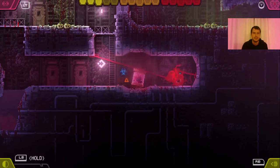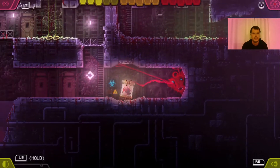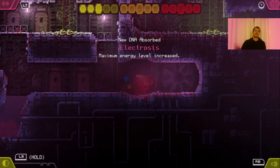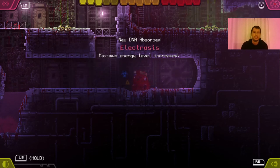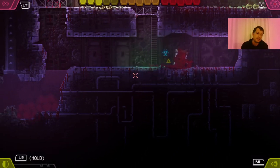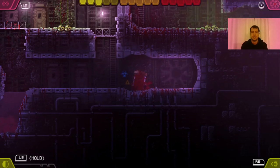Let's get this containment unit that, for some of you, was a problem. For me, it was as well. Squeeze in. And that's how you get containment unit number three. I got five containment out of five at the moment, and we get the Electrosius ability, which increases the energy bar on that part of the screen. Please put a like, subscribe to my channel, and thank you again for watching.